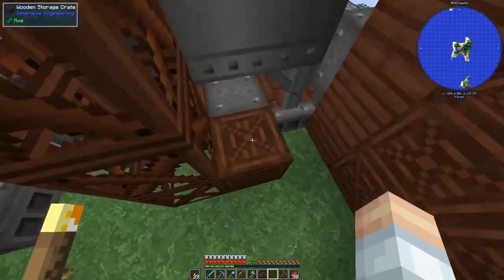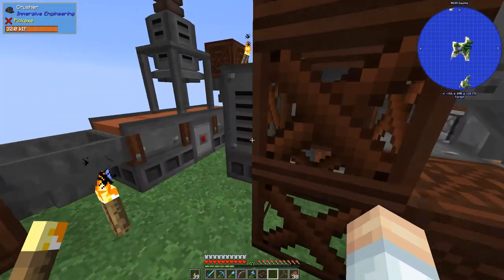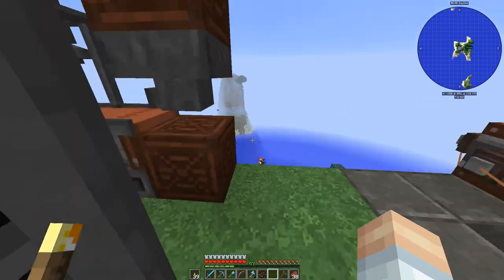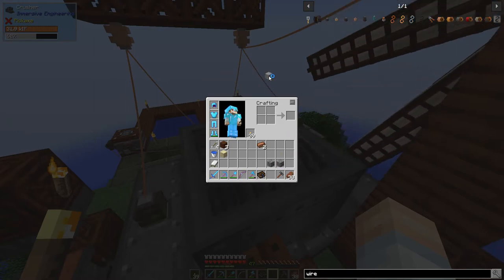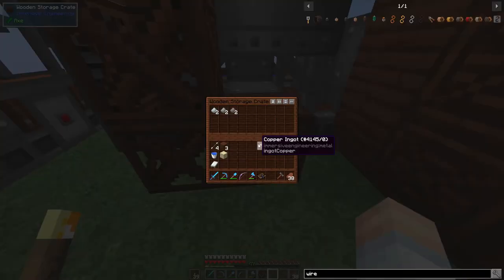So the copper ore — take a look at that, and you should see a theme here. You get two copper grit. And then what you can do with the copper grit is put that in a furnace, and each copper grit will give you one ingot. So instead of smelting one ore block and getting one ingot, it's a little bit more of a process, but we've got ore doubling going on. I'm just going to throw in each of these items — it only processes one at a time. Pretty exciting. That's awesome — we've got ore doubling going on!